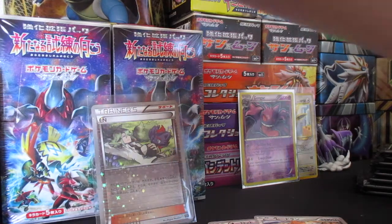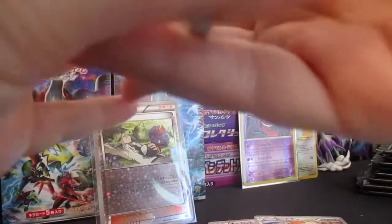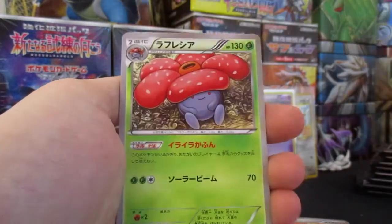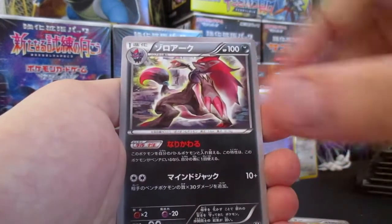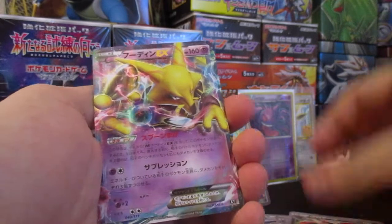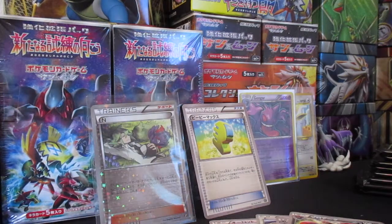Opening up the next pack — so excited for this, guys. Make sure you drop a like so that my video gets into the suggested. This set has all kinds of cards. This is a really good one too — Max Elixir. Never seen that card before. I think this whole set is a reprint set; I'm not sure, the ultra rares might be new. And we have an Alakazam — very nice, very very nice — and an Unown. Dope.